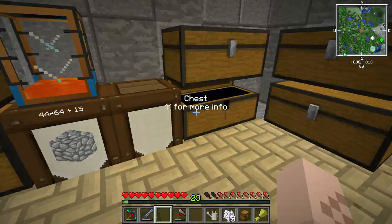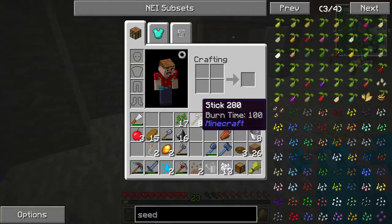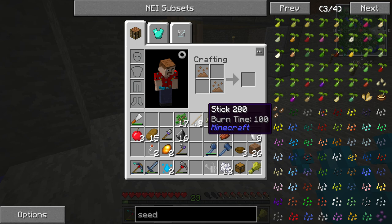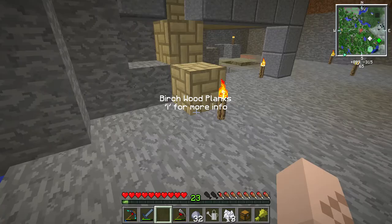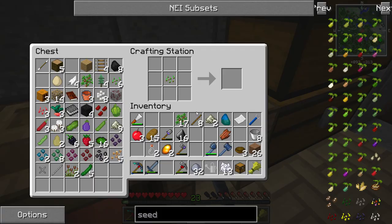One last thing I want to mess with — let me organize this. Check this out: if you put an Earth Essence there and Water Essence there — or wait, the other way around — look at that: 32 clay! Isn't that cool? We can do a lot of stuff with this clay.